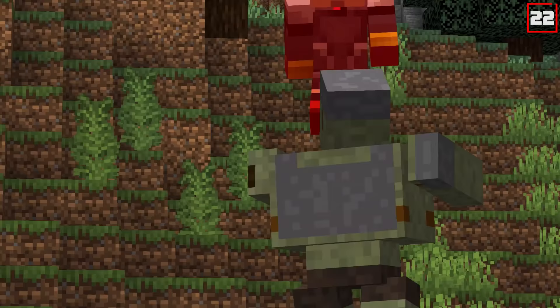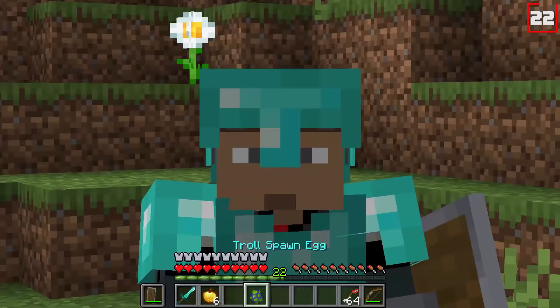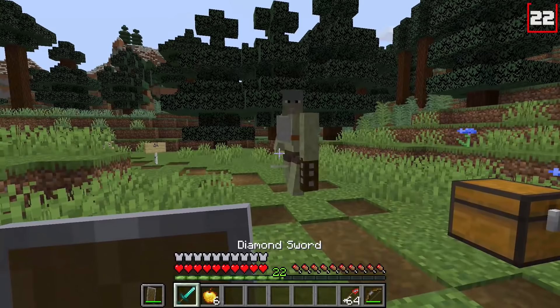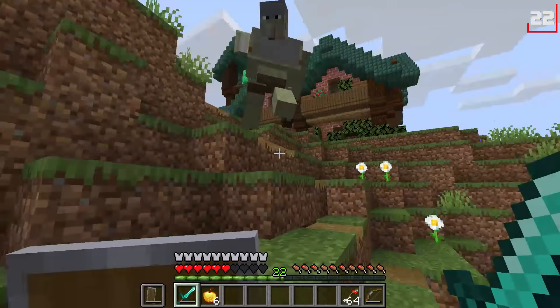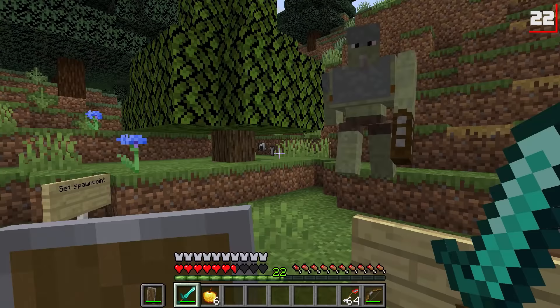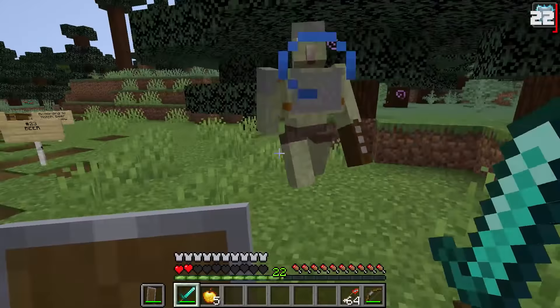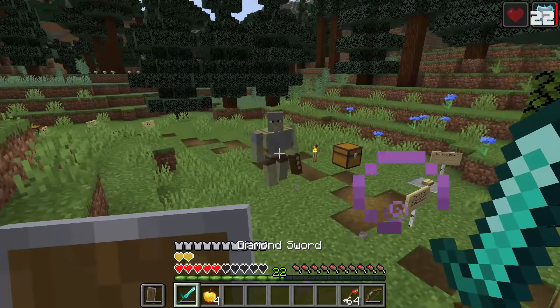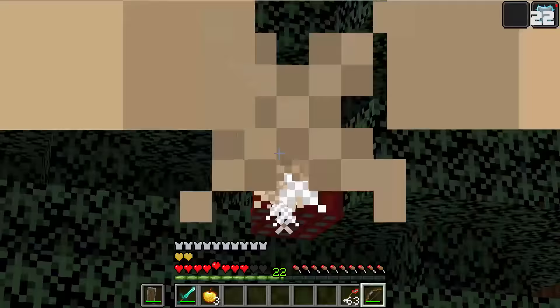Number twenty-two: trolls — another mob concept Notch wanted to implement. These trolls would often throw boulders at players. We're prepared with diamond armor. Here's a troll — not only would he come at you, attack you, and throw you in the air, but every once in a while he may actually throw a boulder at you too. He's throwing me all over the place — you just caught a glimpse of that boulder. Difficult! Should've used the arrows instead.